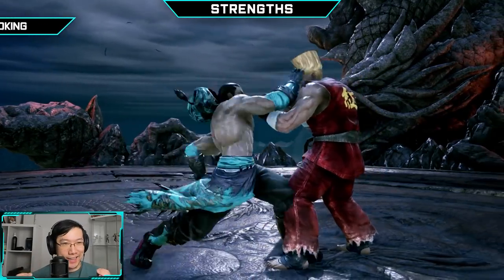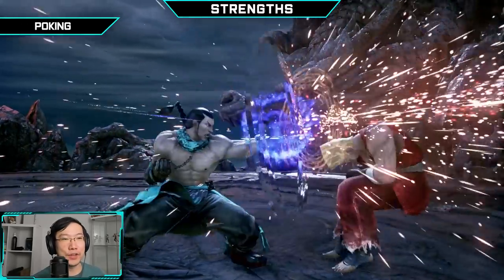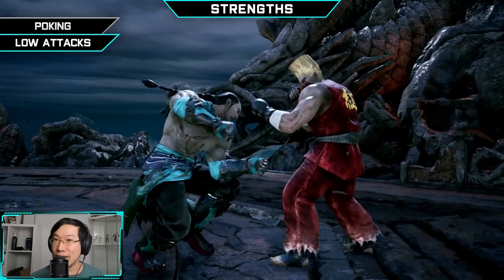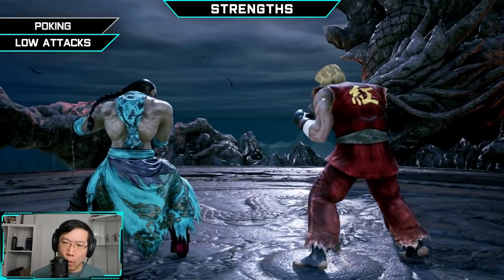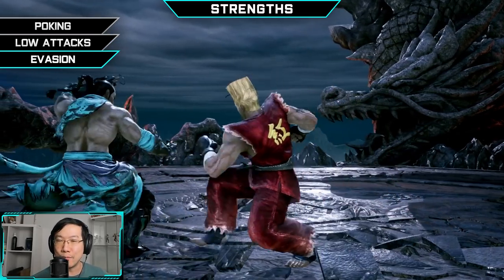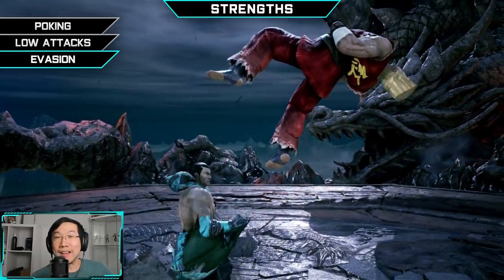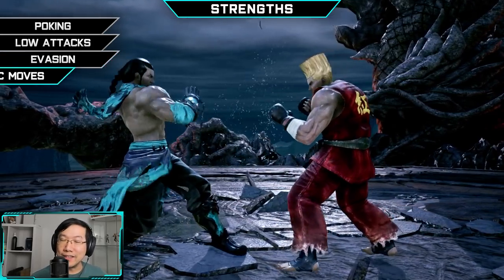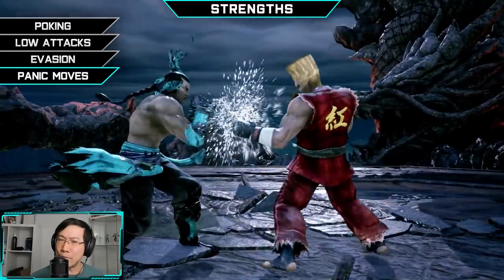First up, we got strengths. Fang is an excellent poking character, so if you like to play up close and personal and just annoy the crap out of your opponent, he's the guy for you. He's got a wide variety of fast attacks that all lead to more up close pressure. He's also got some great low attacks — many of them have built-in high crushes and are either plus or neutral on hit. When your opponent has to play into you, it can be incredibly frustrating because he possesses one of the most evasive stances in the game: Kimpo.